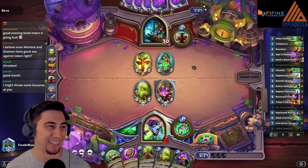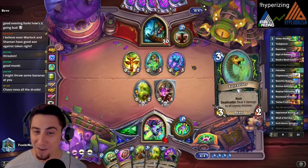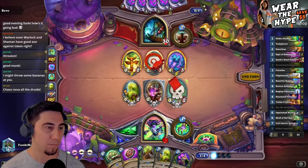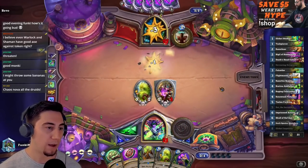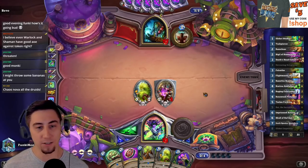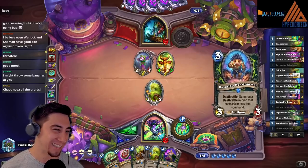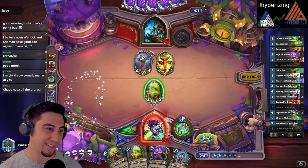Chaos Nova is definitely good — that's why OTK Demon Hunter is a good deck. OTK Demon Hunter counters Token Druid: Morg Artificer plus Immolation Aura is an easy way of dealing with it. Oh no, countered! Do I Zai here or do I just coin the Skull? It's probably just coin the Skull here — probably get some zero-cost stuff. This guy's got to get out of control.